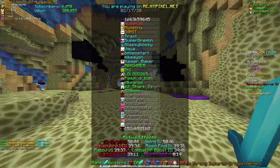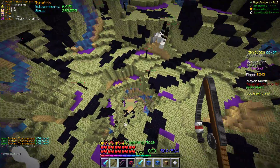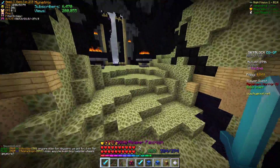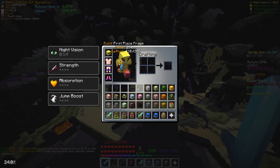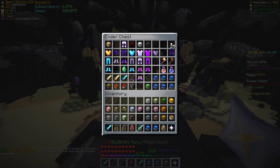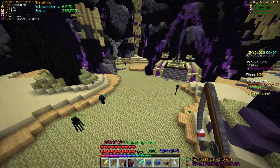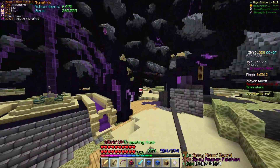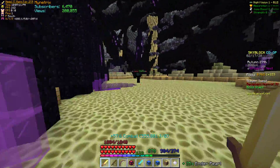There's a pets update coming, so that's going to be really exciting to see how pets edit your damage and stuff like that. Do some more damage tests — max Midas has all the same enchants you need. 109,000 damage right there to the zealot, 108,000 damage.